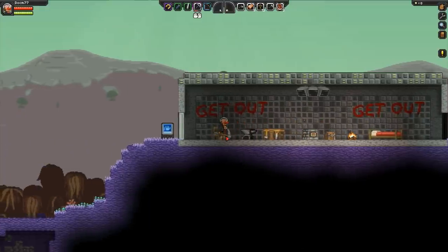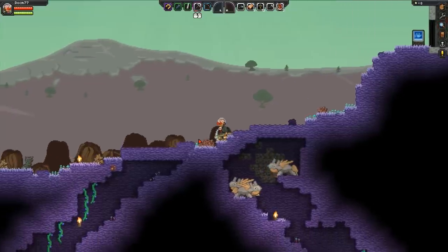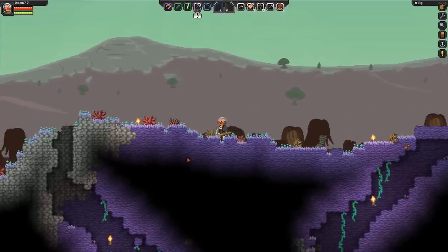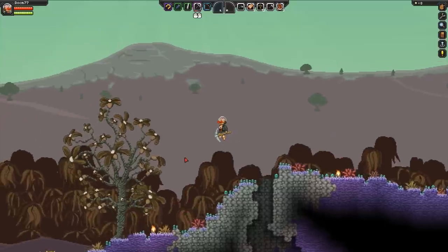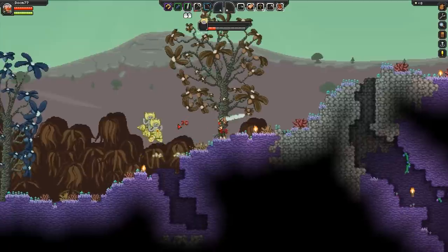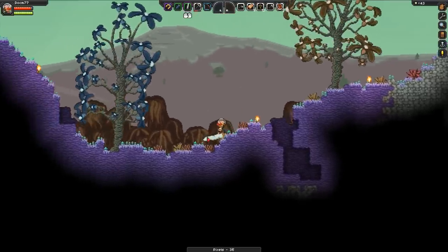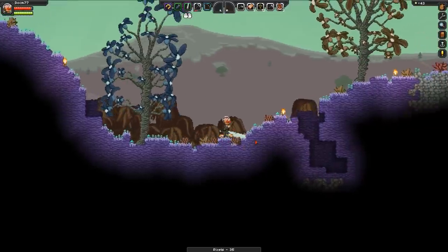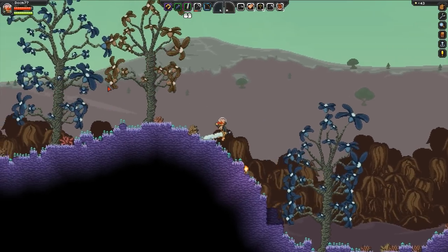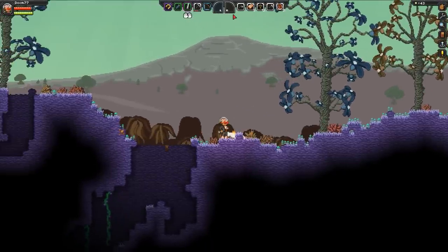We definitely need to keep on exploring. I say we go to the left side this time. There's quite a bunch of mobs spawning in there. We need more copper, a lot of copper. We need silver — that is what I'm concerned about — and lots of iron. Let's just keep on exploring. I think we will go down into this cave.